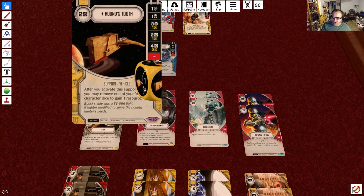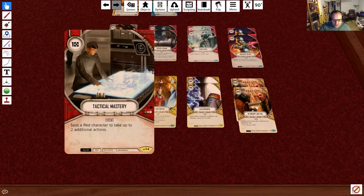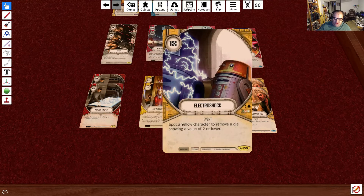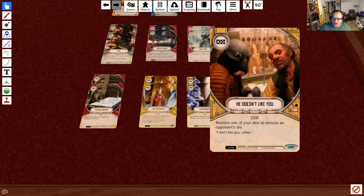We have 2 Tactical Mastery at 1 resource — spot a red character to take up to 2 additional actions. We have 2 Bait and Switch, which has Ambush and lets you turn one of your dice showing a resource to any side, so you can basically focus it to damage or a special. We have 2 Electroshock at 1 resource — spot a yellow character to remove a die showing a value of 2 or lower. And finally, we have 2 He Doesn't Like You, which lets you remove one of your dice and then remove one of your opponent's dice.